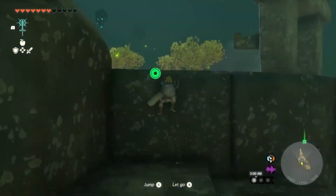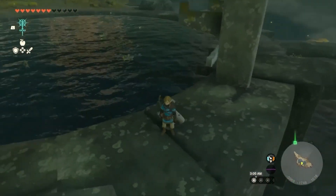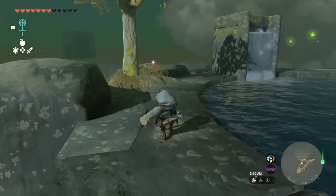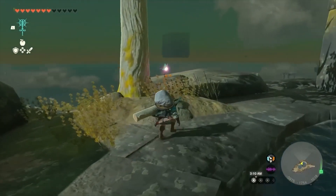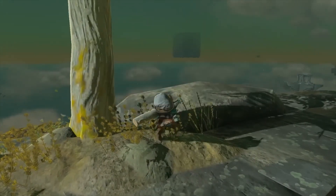Soon, I arrive on an island with two large concrete slabs separating two pools of water. I lift the slab with Ultra Hand, draining the water, but it falls back down once I release it. Using a nearby log, I hastily try to connect the two with Ultra Hand, but it breaks the attachment. I think the weight of the slab is just too much.